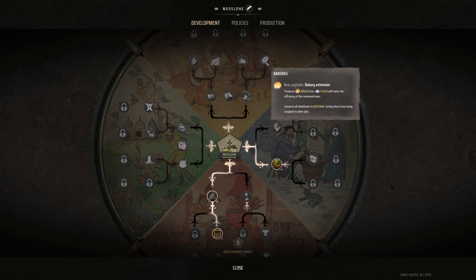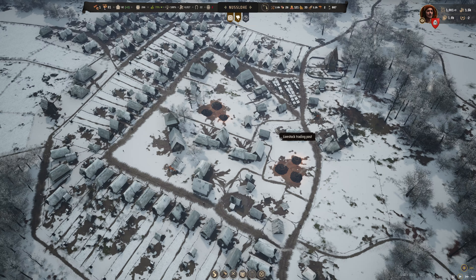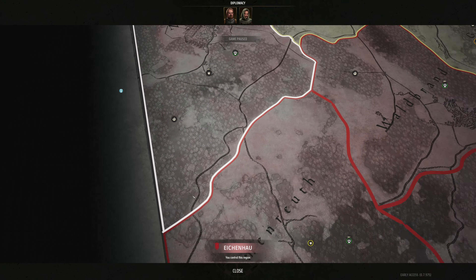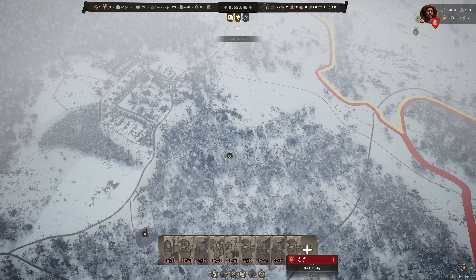We don't have access to bakeries and we're a very long ways away from having access to bakeries. Foreign suppliers is probably what we're going to need to do up over here. And keep in mind, in the spring we are planning on starting a new town down over here. For the moment, I do want to get this retinue built up and I want to maximize this retinue.